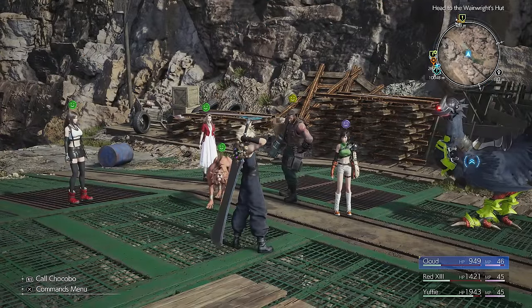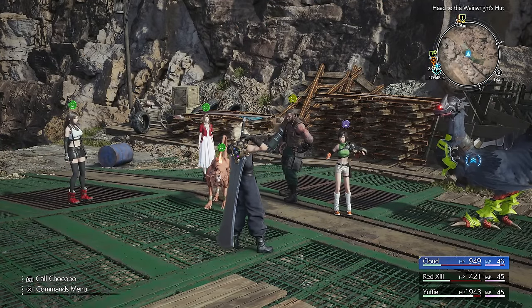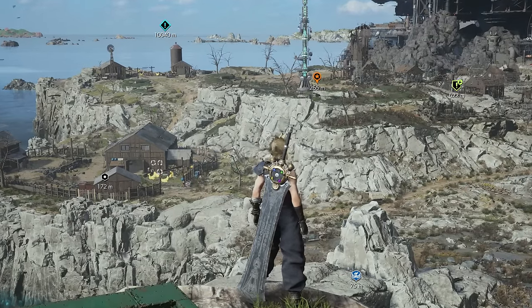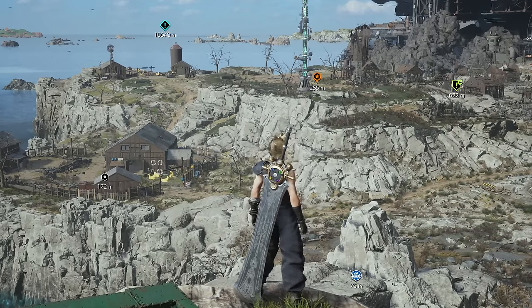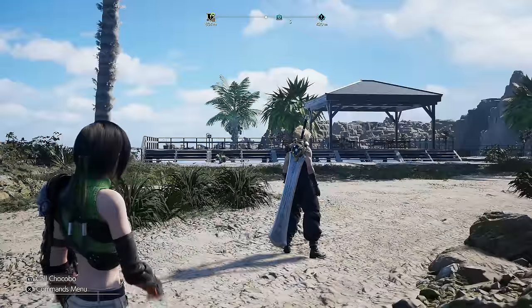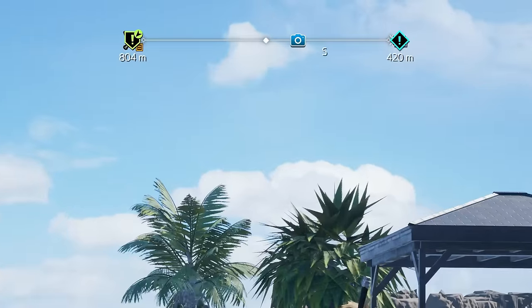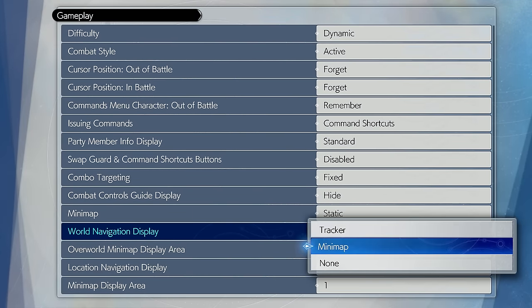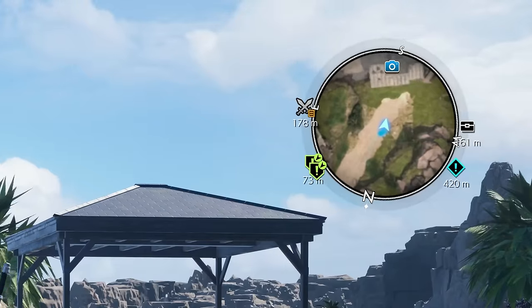Holding L1 will show the current affinity level of your party members, but this button will also overlay on the screen the exact spot of nearby quest objectives, points of interest, and custom pins you've dropped onto the map. If you don't prefer the top-of-screen compass style of navigation, you can go into the gameplay options and switch navigation display from tracker to minimap. That'll give you more of a classic style of minimap in the top right corner.